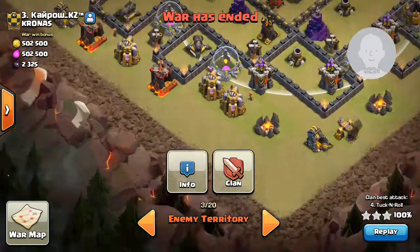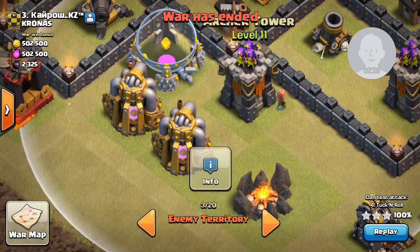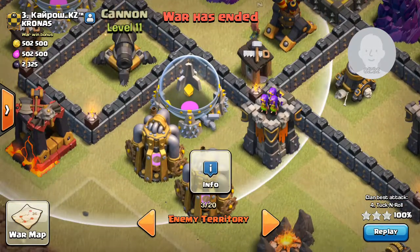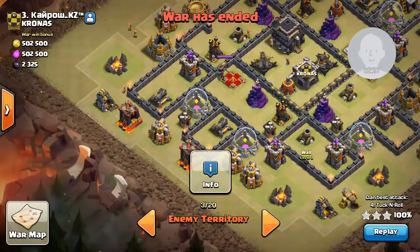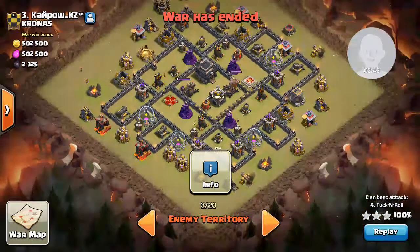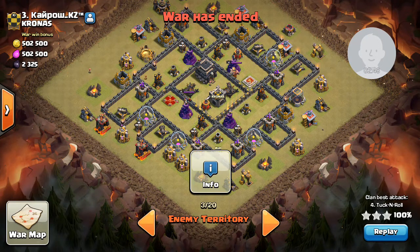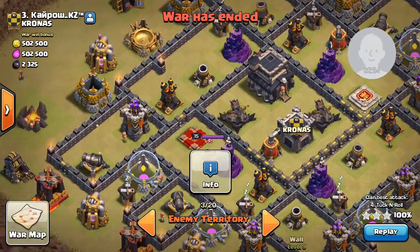And one giant is not going to make its way past this archer tower, because you have that cannon and then this other archer tower hitting it. So that giant is not going to stay alive for very long. So right now, do you need to lure the clan castle? Not really, if you are able to funnel your troops and the right clan castle troops are here.